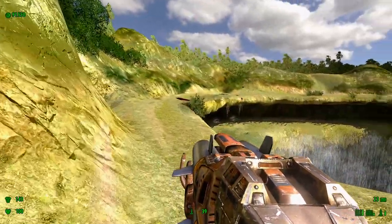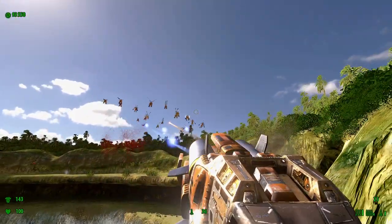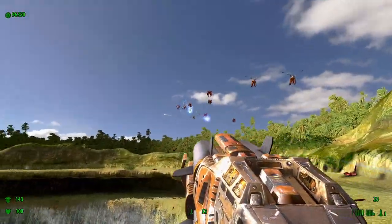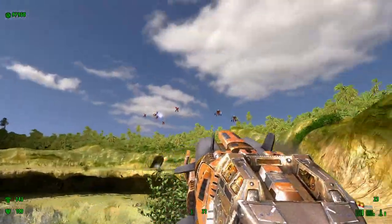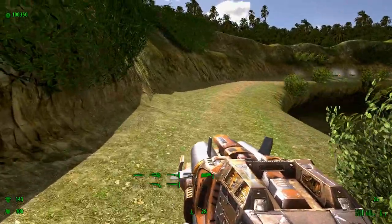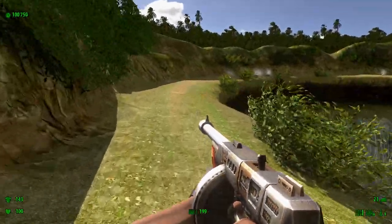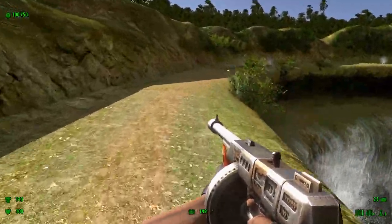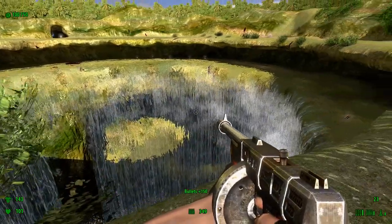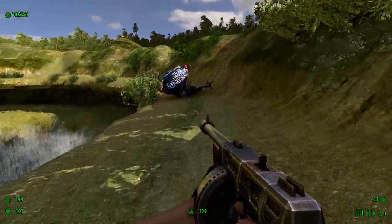I'm going to whittle it down enough so you can take the rest of them out with the Tommy gun. There's only one left. Grab the health bonus, then grab all this ammo, then the armor bonus. All this does is trigger this thing to spawn in.